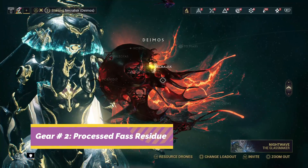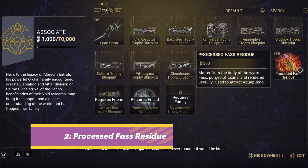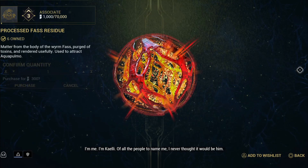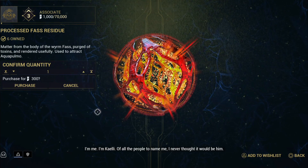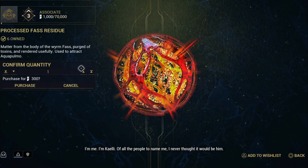Next, head into Necros on Deimos and travel to the Daughter. She will be selling a type of bait called processed frost residue for 300 standings each. The bait will be unlocked once you reach its appropriate rank.